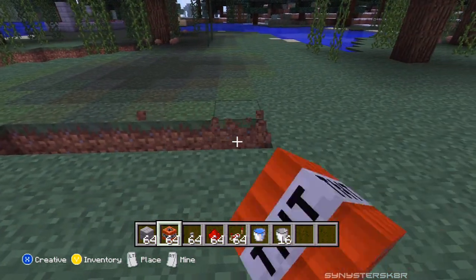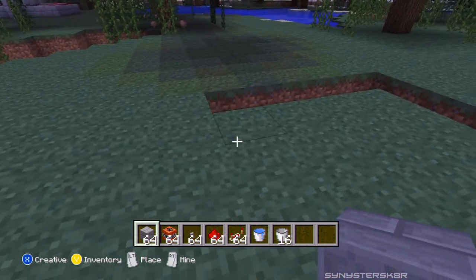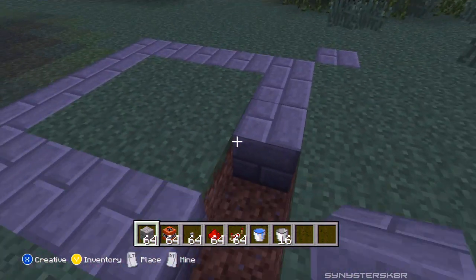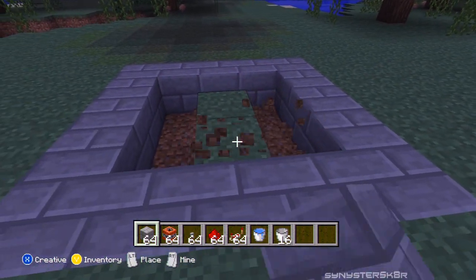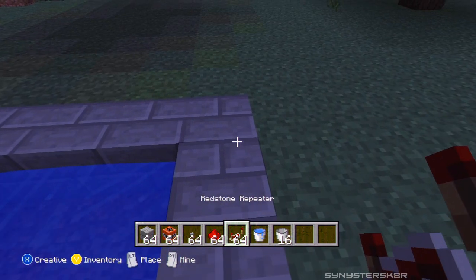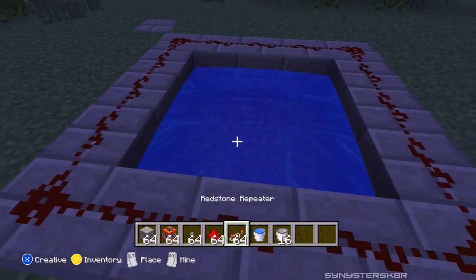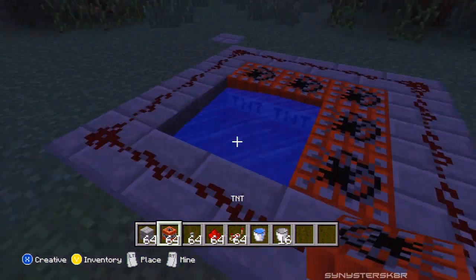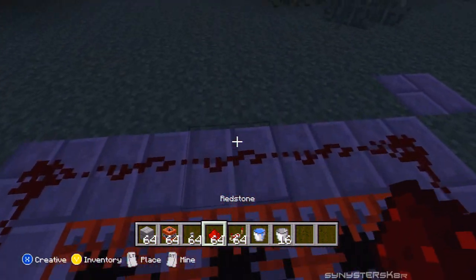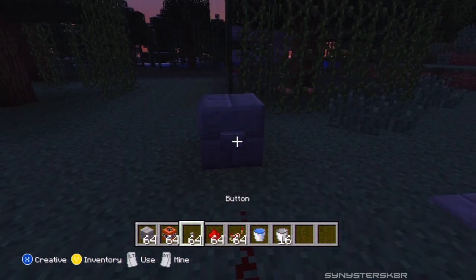First, build a five by five layer like the first one we built, this time into the ground. Hollow out the center and put a bucket of water right in the middle. Then put redstone going all the way around like we did before, and load the outside corners with TNT. Then put a block leading out with a space, and a block with a button on it so when you activate it, it triggers the redstone.